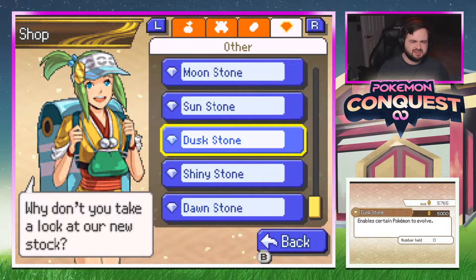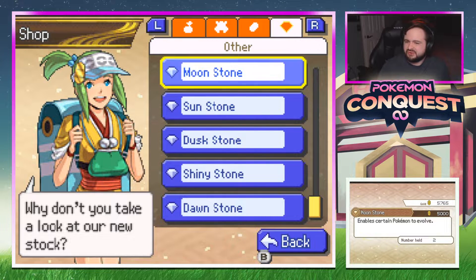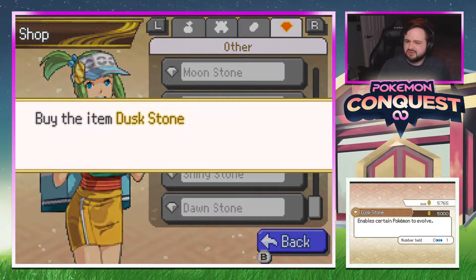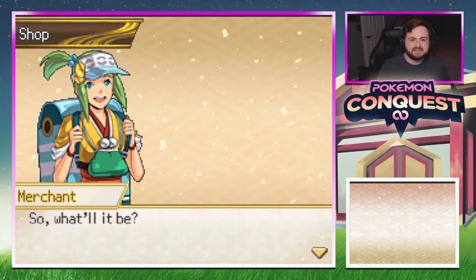Wondering what mons need a dusk stone — I guess Chandelure, which we were talking about for fire types. We currently only really have Flareon. Could be neat but we've never seen one. Grabbing a dusk stone. And now we're broke — spent 86 grand.